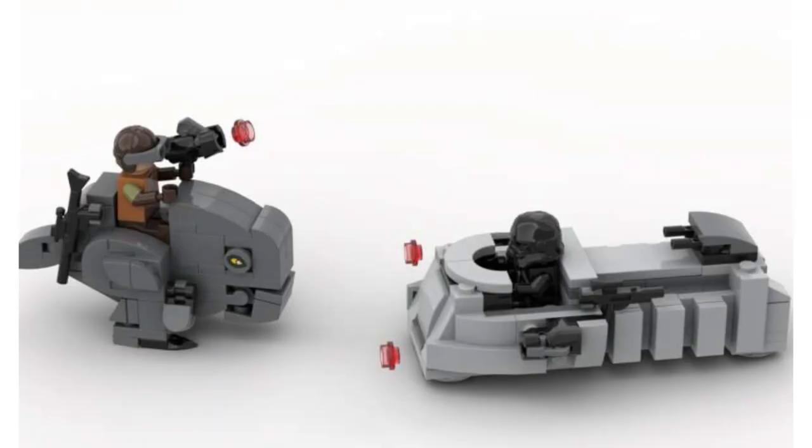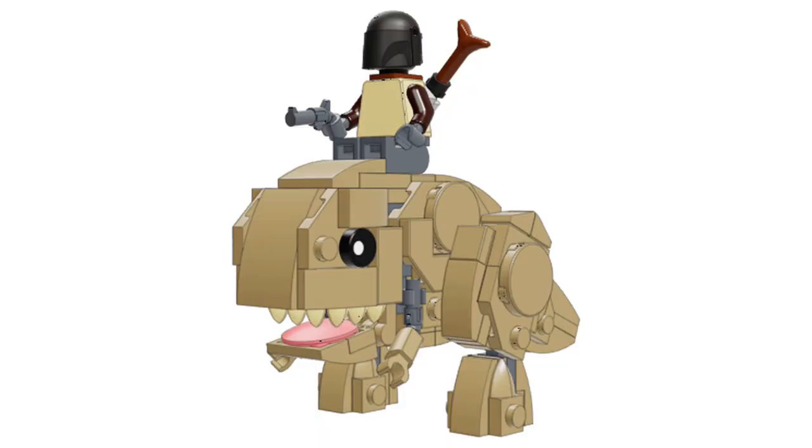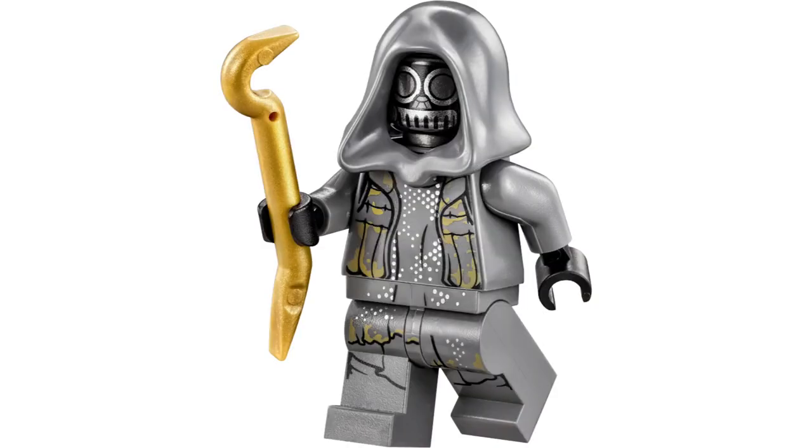Now the micro fighter versus set — I thought I was being pretty original on this one, but apparently there were some models out there already. This is the Blurg micro fighter. In the model I've seen, it comes with the Imperial Transporter. I'd think it would come with that E-Web turret type thing from the beginning of Mandalorian season one episode one, or possibly some sort of scout trooper speeder. The figures would obviously be a regular Mando — doesn't even have to be Beskar, though it could be — and you could also get Kuiil, the Ugnaught from the Mandalorian.